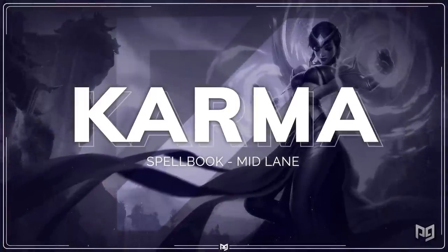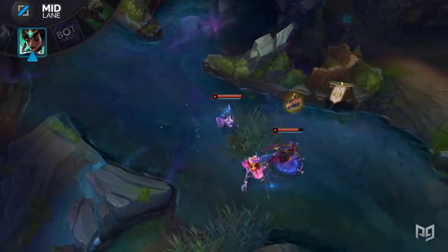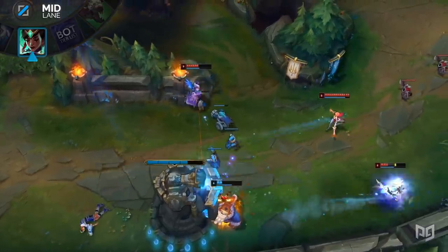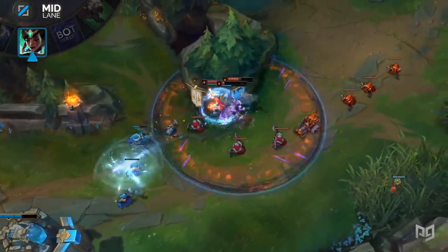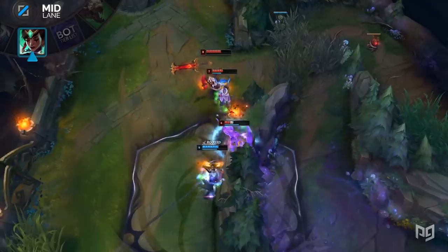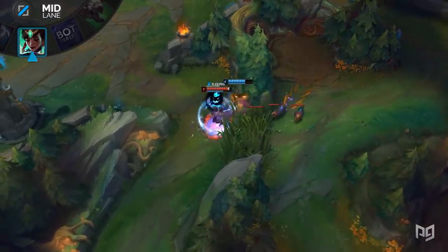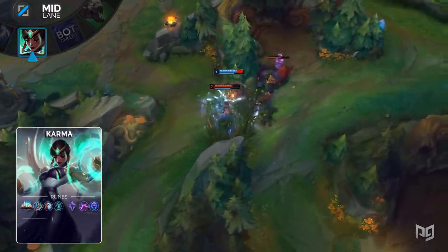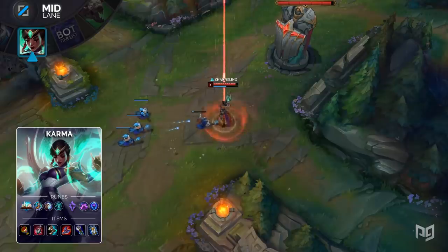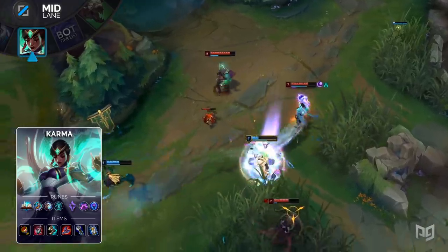Next up in the mid lane is Spellbook Karma. Like you'd expect, she's still a flexible utility mage — she deals great damage but also provides incredible amounts of utility for her team. Unsealed Spellbook is a nice keystone to have, as Karma doesn't really need to run Comet or Summon Aerie to do her job. By taking Spellbook, you can instead run Teleport and cycle through whatever summoner spells you need during the laning phase. Spells like Ignite can provide some extra kill pressure, while Ghost, Barrier, Heal, and even Cleanse can create a comfortable safety net. For runes, run Unsealed Spellbook, Magical Footwear, Minion Dematerializer, Cosmic Insight, and Nimbus Cloak with Transcendence. For items, build an Athene's Unholy Grail, Ardent Censor, Sorcerer's Shoes, Rabadon's Deathcap, Void Staff, and Zhonya's Hourglass.